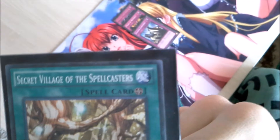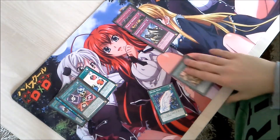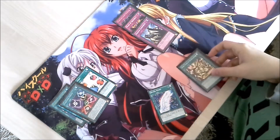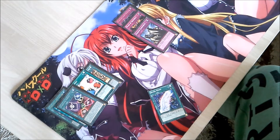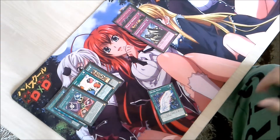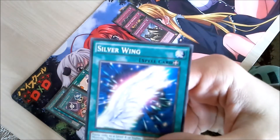Our next subtype are field spell cards, identified by having this little star icon next to the spell card text. Field spells, unlike all the other spell types, go into the special field zone. You can set them and then activate them during the same turn. Field spells also have some of their own mini search support engines, which you can use to access them a bit quicker, while other spell cards are a bit more difficult to search.